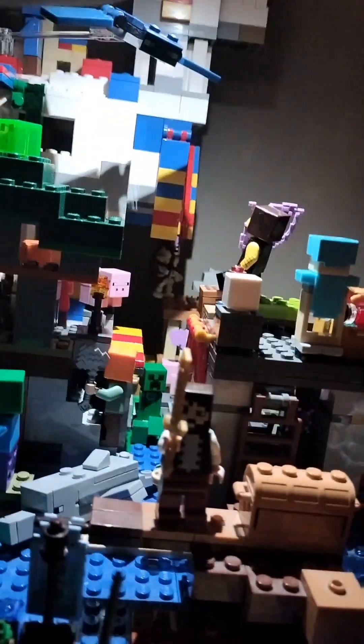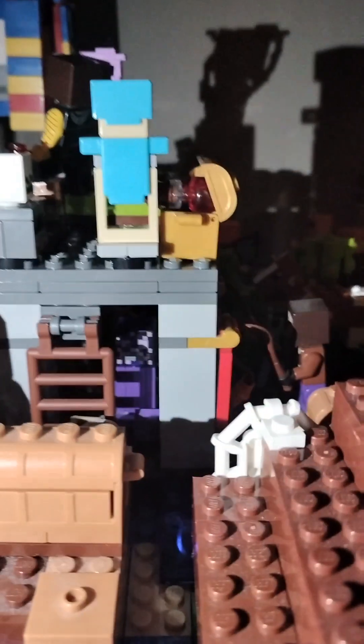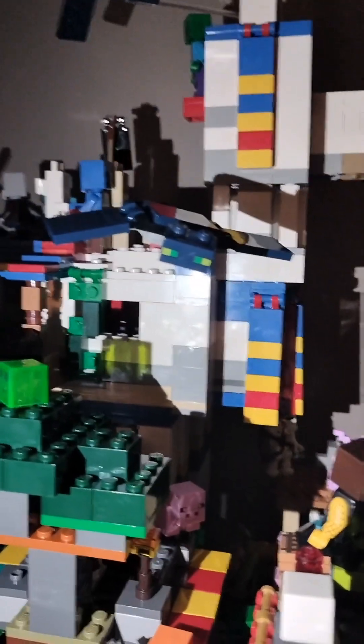Got a creeper there, and you even got a purple creeper in there that's trying to sneak up on this guy who's shooting at a phantom. And you got a spider jockey right there, got a wandering trader up top — that's the top now. You got some slime.